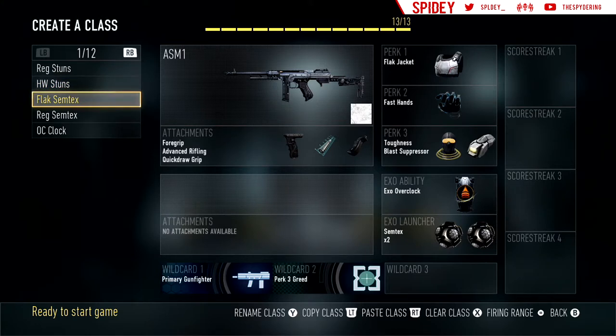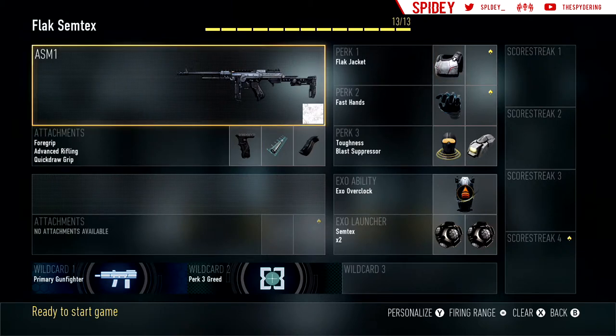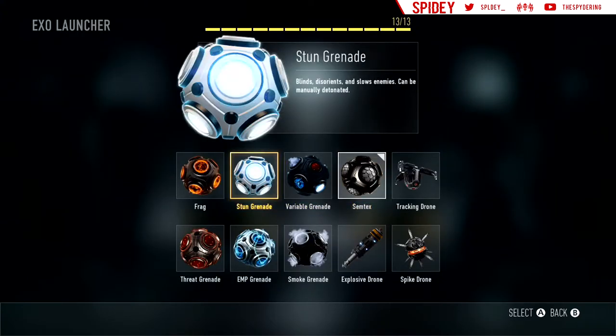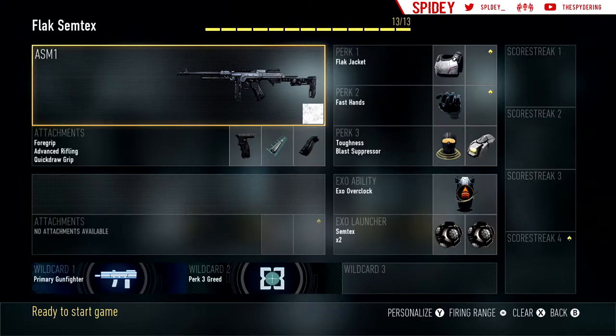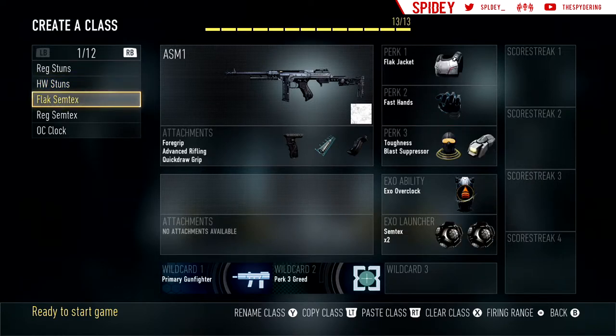There's my Flakjacket Semtex class. Instead of Lightweight I'm running Flakjacket, regular ASM-1. You got Flakjacket, Fast Hands, Toughness, Blast Suppressor, Overclock, and Double Semtex. You could run stuns or frags, but I prefer Semtexes. And then I have a regular Semtex class — a version of the Flakjacket Semtex class but with Lightweight instead. This class is just for when you're getting naded really bad and all they do is chuck grenades at you.